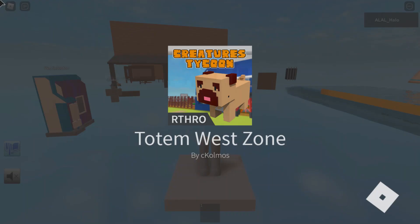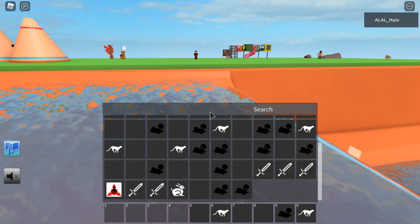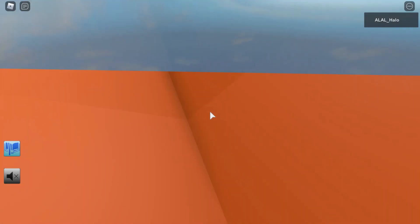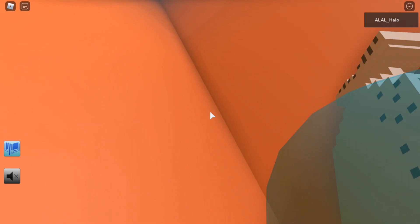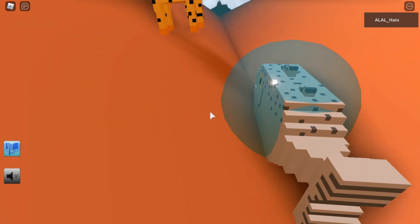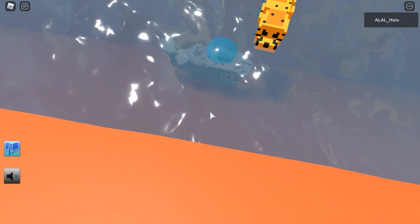Yeah, you can just pick it up — you don't have to do any challenges or quests for it. Let me just put these in my backpack. It does spawn here, right there. Let me just try and grab it. It can be difficult in first person — well, I think it's difficult altogether. There we go!